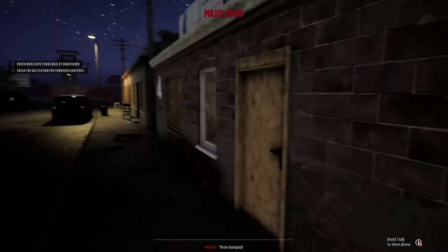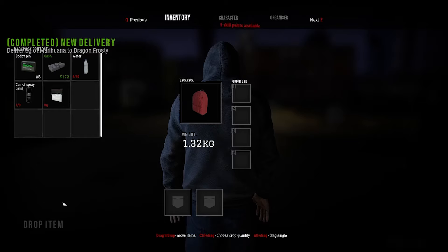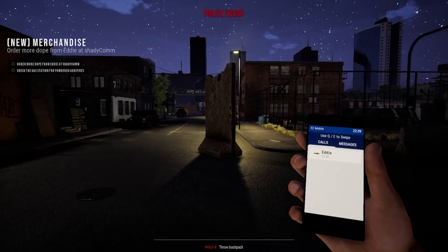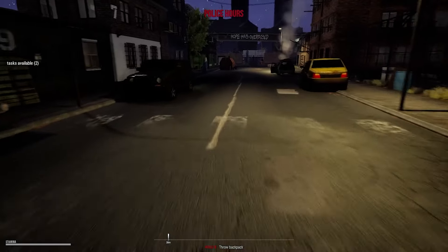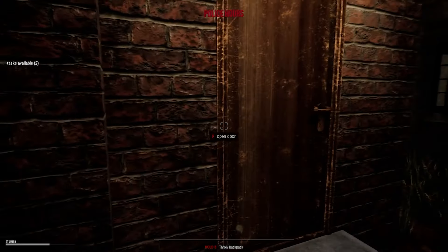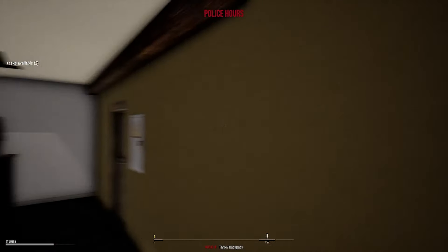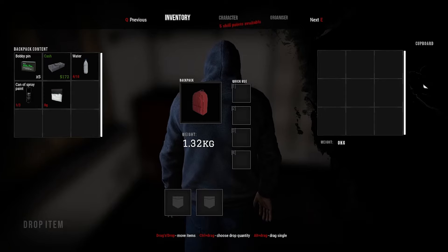211 experience. Order more dope from Eddie at ShadyComm. Check the gas station for some other stuff. We don't have any drugs on us besides what we do have, so let's go to our house first and then go to the gas station. Maybe we can save now — nope, can't save the game, so maybe we just can't do it during police hours. Let's throw the drugs in here so we don't get wrecked. Five skill points — nice. Put the cash away.